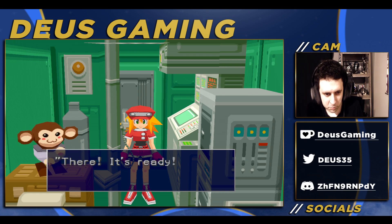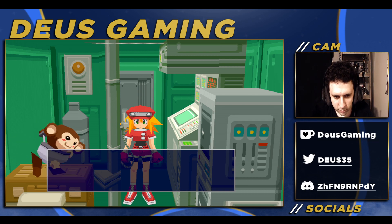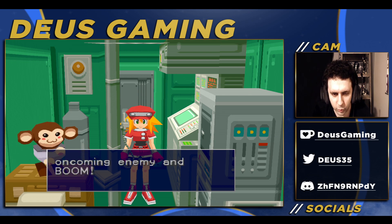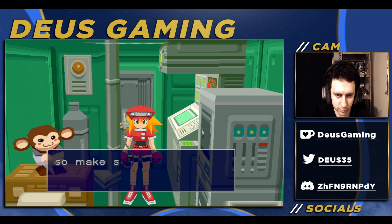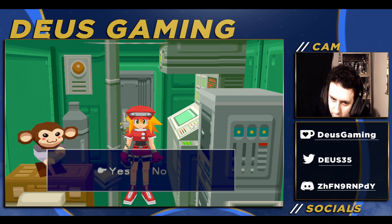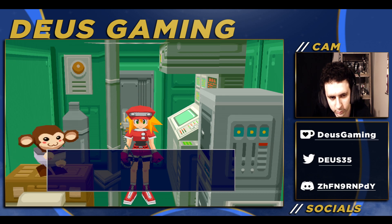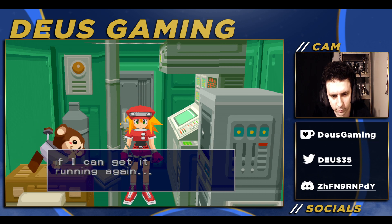'This weapon lets you use landmines — just drop them in front of an oncoming enemy. Boom. Just remember there's a limited number of mines so make sure you use them sparingly.' That's fine, you can spam them. 'I'll get to work on fixing this car up — I'll be able to help you out and maybe spot for you if I can get it running again.'